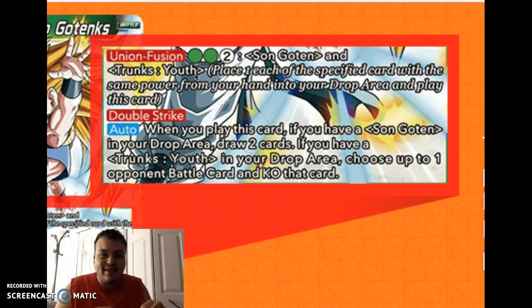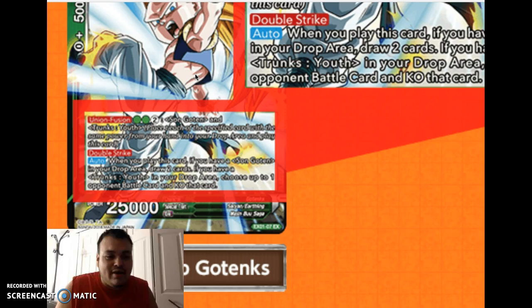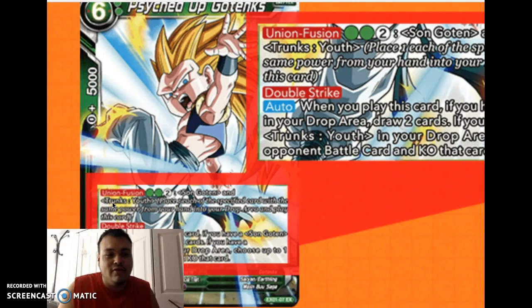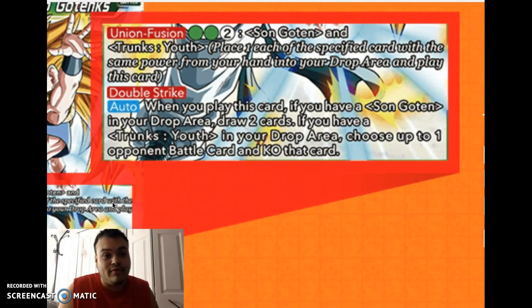So it says here: 6 drop, you need 2 required green and then 2 of whatever you want — Goten and Trunks, youth only. Place one of each with the same power from your hand to your drop area and play the card. Simple enough. Double strike. The attack is 25,000 — 25K is not too bad for a 6 drop, that's actually really good.